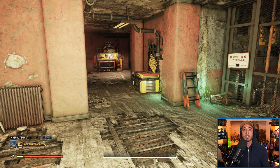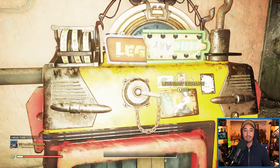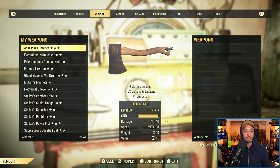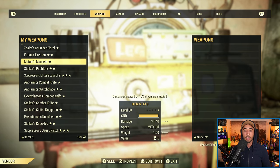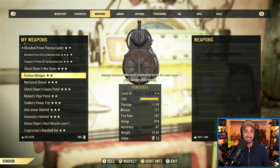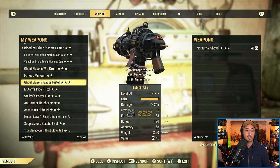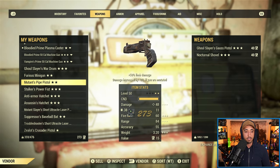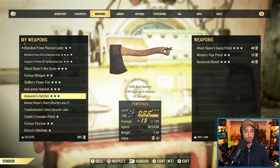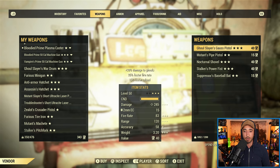So what are the main ways to get legendary script in the game? The main one that you all know is by using legendary exchange machines. Every day you can exchange unwanted legendary weapons and armor pieces for up to 150 legendary script. For example, I'll get rid of this nocturnal shovel for 40 script, a ghoul slayer's gauss pistol for another 40, a mutant's pipe pistol, a suppressor's baseball bat, and a stalker's power fist — and there's my 150 legendary script for the day.